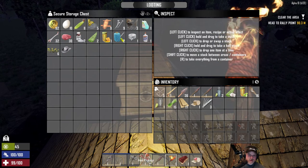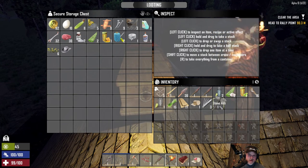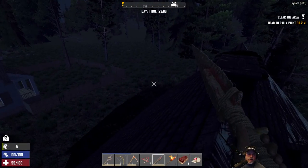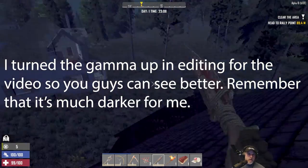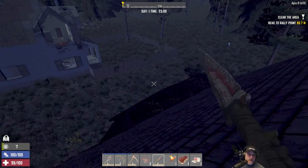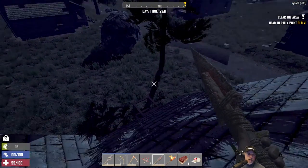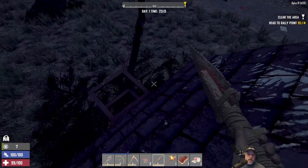The problem I'm having is I don't have room for all this stuff on my toolbar - I kind of need all of it. I'll put the pick there because we've got to get some stone to repair our axe first. I'm going to try not to use the torch too much because it makes me a lot more visible. Hopefully the video won't be too terribly dark. I might try to brighten it up with some gamma settings in editing.